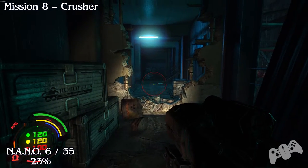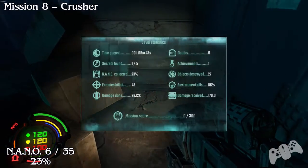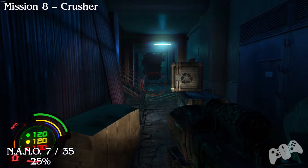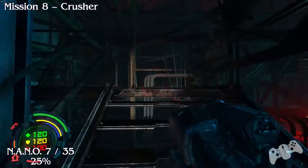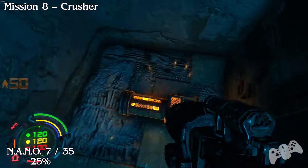Nano 6 — from the last location, go directly straight, you can't miss it. For nano number 7, go from the last location and once you see the number 03, look left and you will see it by some crates.